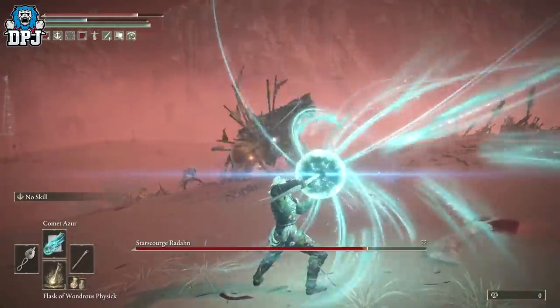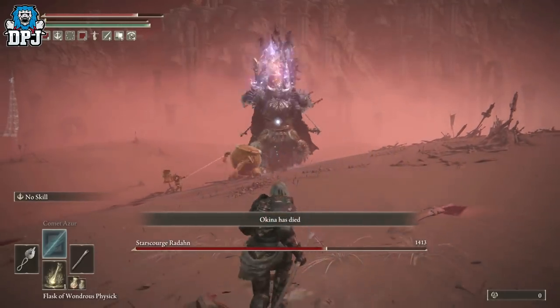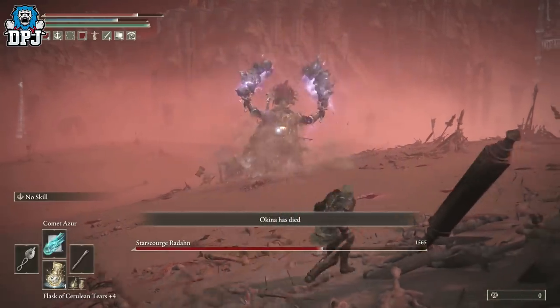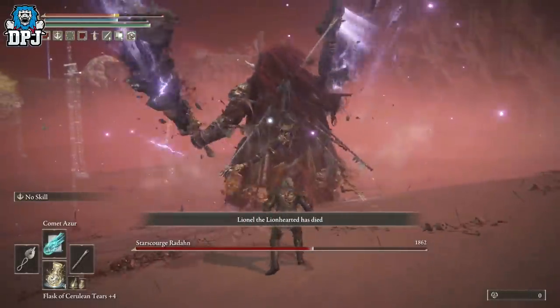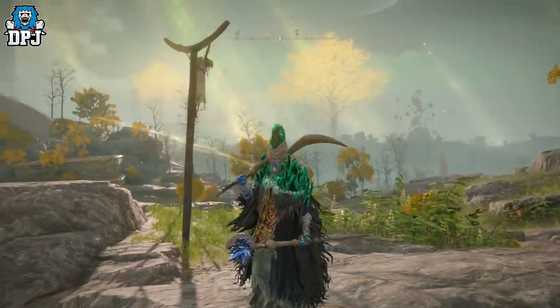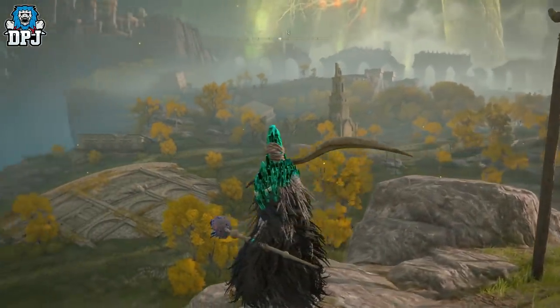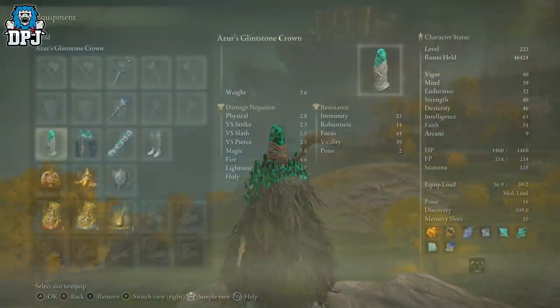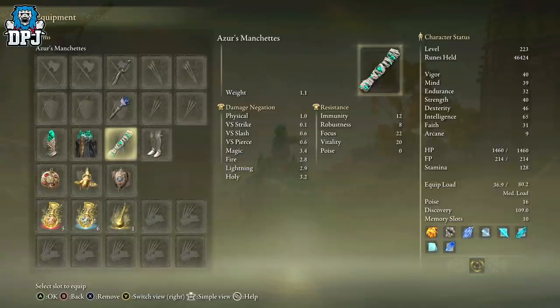If you haven't done Rennala, Queen of the Full Moon yet, that doesn't matter because you need to go to her anyway. We need to go back to that area to get this set and complete this quest, so worry about that later. Just make sure you've taken out Radahn. There's this armor set — absolutely incredible look. We all know about the Comet Azur spell as well, that amazing sorcery, overpowered as heck. If you have this you're good to start, but that isn't necessary either.